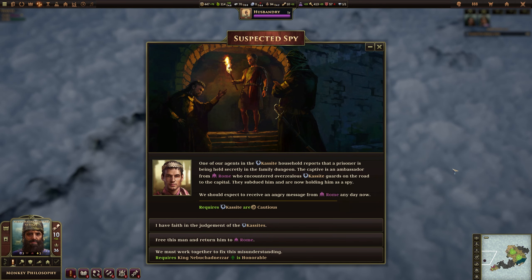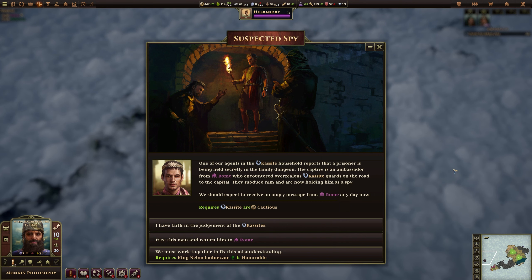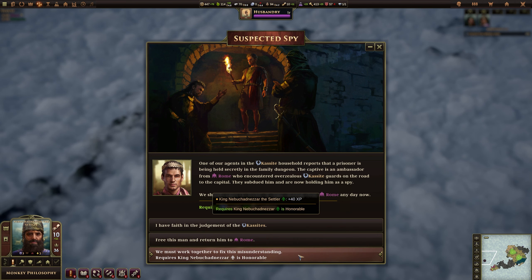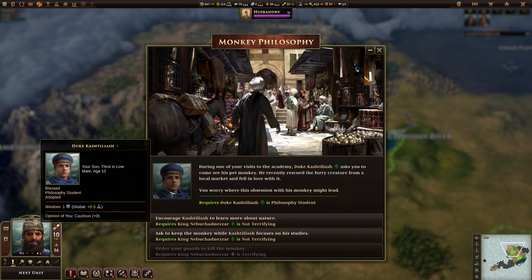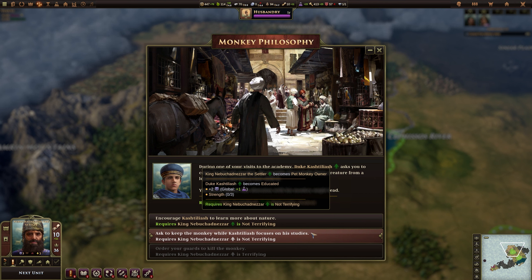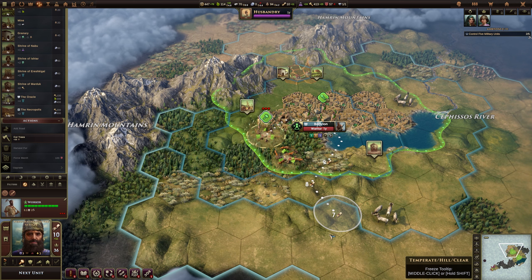Our daughter and heir has become timid. One of our agents in the Kassite household reports a prisoner being held secretly in the family dungeon — a Roman ambassador encountered by overzealous Kassite guards. We can have faith in the Kassites and Rome loses opinion of us, free the man and return him so the Kassites lose opinion, or work together to fix the misunderstanding if we are honourable and gain XP. This is our adopted son, third in line. During a visit to the academy he showed us his pet monkey — he can become a Pathfinder, Cultivator, Equestrian, Tracker, or gain plus two wisdom. I think he wants the plus two wisdom since he's probably not going to be the leader.